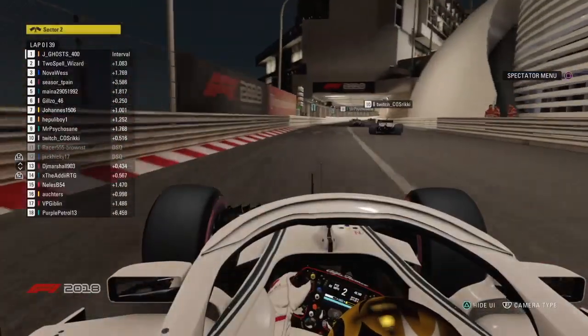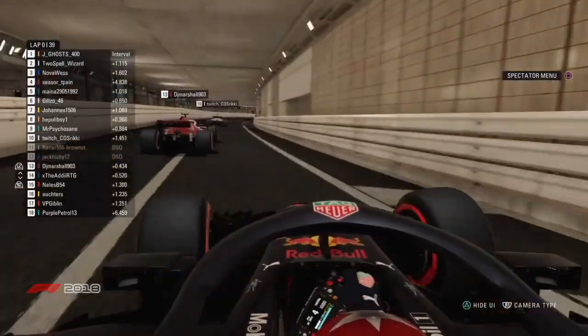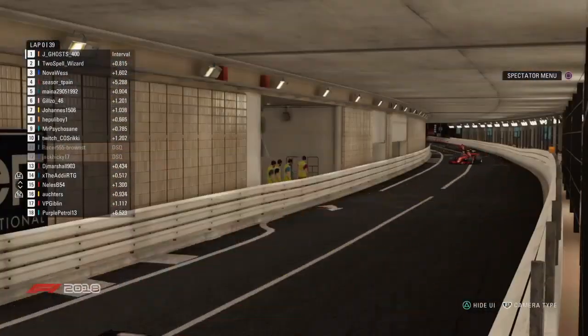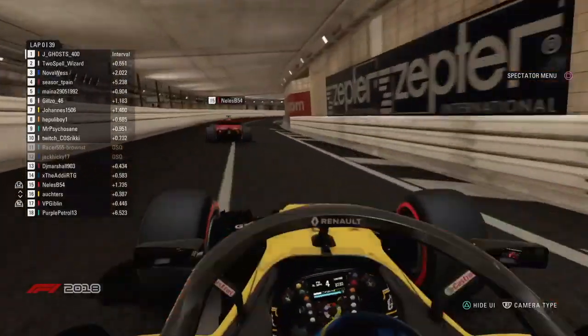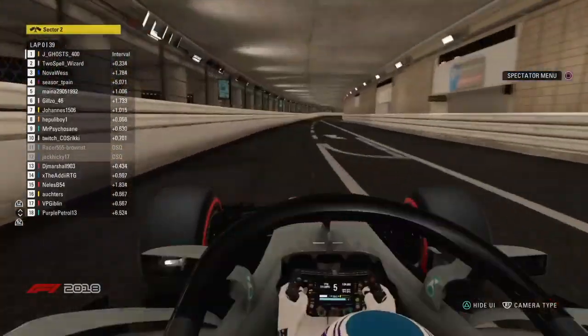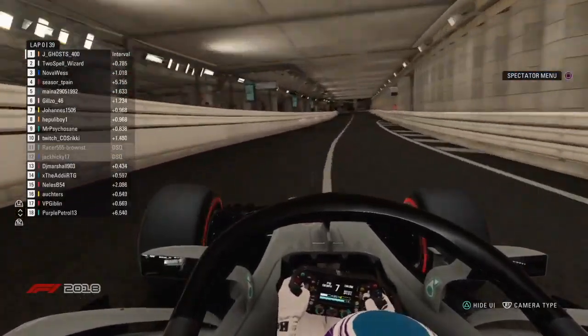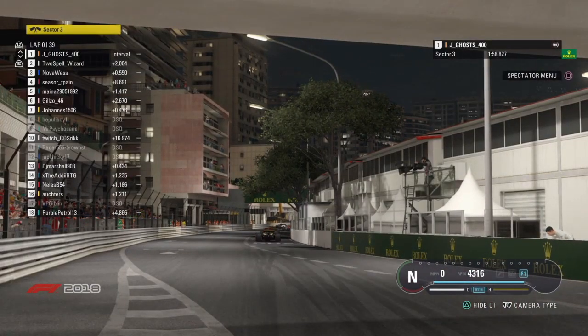Apuli Boy is on the Ultrasoft tyres in P8. Psycho Sane in P9. Ricky is going to start in P10. That rounds out the top ten. Then Racer 555, Jack Hickey, DJ Marshall starts P13. Addy starts from P14 in his debut. Neles is P15. Orctus is P16. VP Giblin in P17, and Purple Petrov from P18 in Monaco — it seems unlikely he'll take his first race win today. The first few guys are in position, ready for their challenge as they head towards Sainte Dévote.